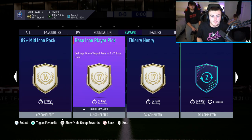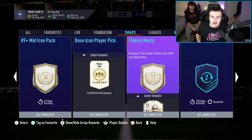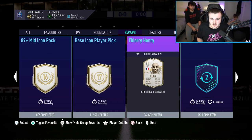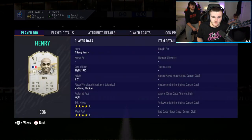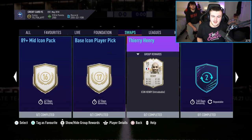We have a base icon player pick where you get three different base icons to choose from — they'll obviously be random. And then for 17 tokens out of 18, you can get yourself a mid-Thierry Henry, which is actually, in my opinion, a bit of a letdown. Given that you can get a base Vidic for 7 tokens, I feel like 17 tokens for mid-Omri is a bit much to ask. I would have thought you'd put at least a prime icon there.